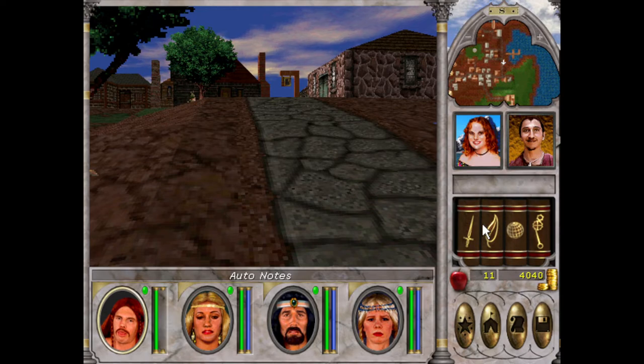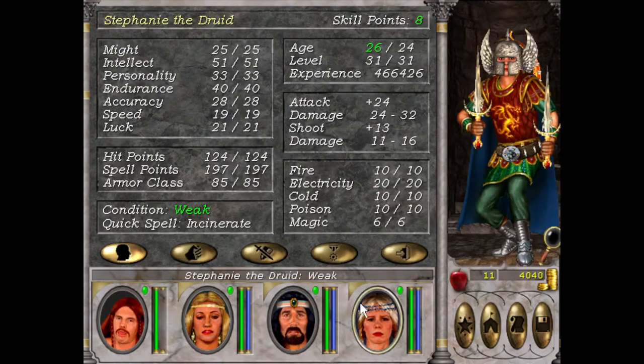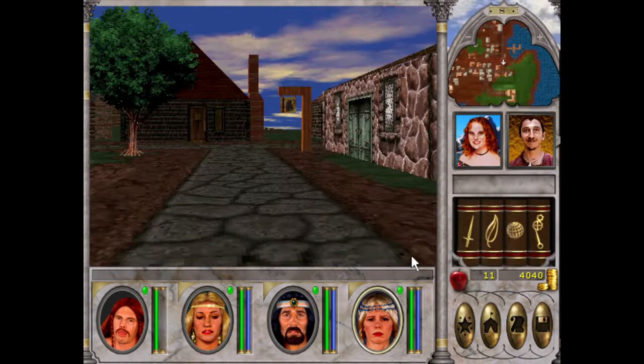Freehaven boat schedule, and I want to look up Master Meditation as well. Once we get Arch Druid and Master Meditation for both Pedro and Steph, then we'll be absolutely cruising.